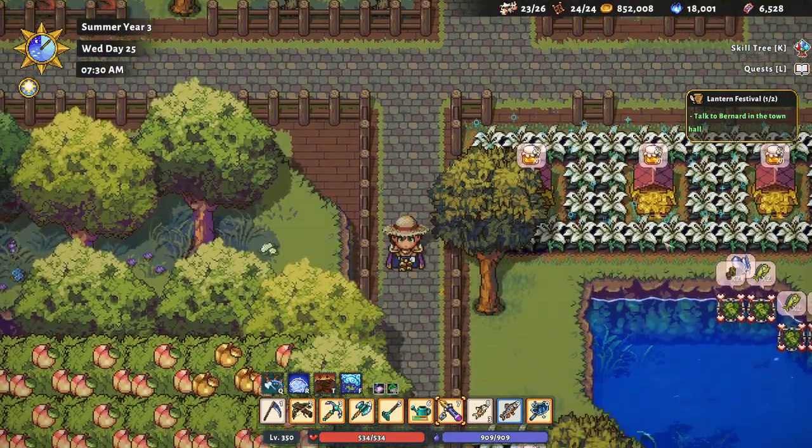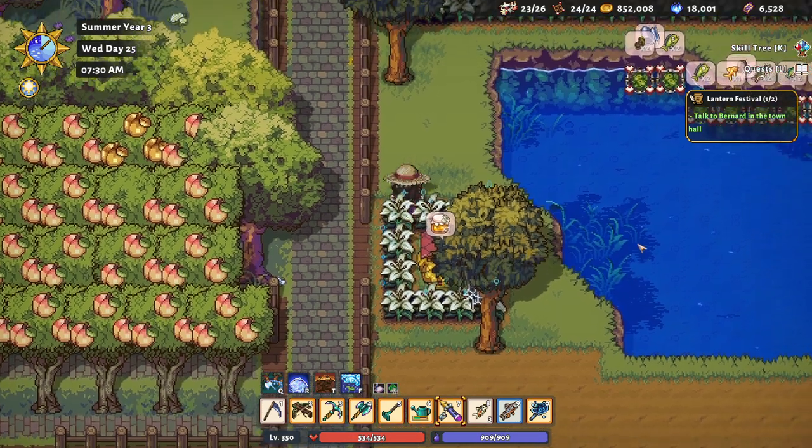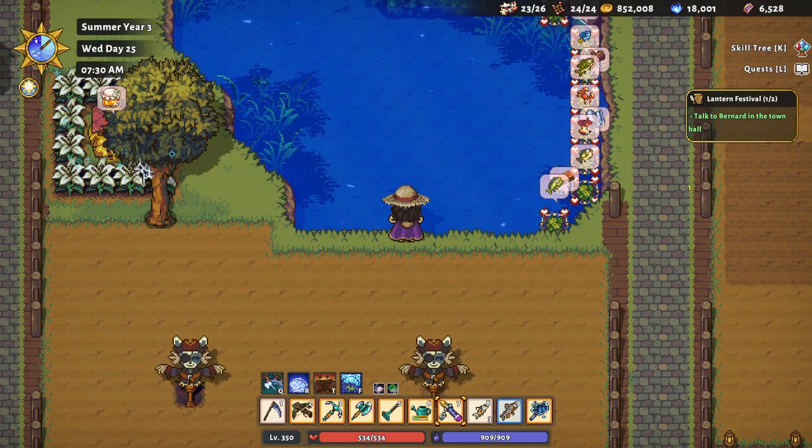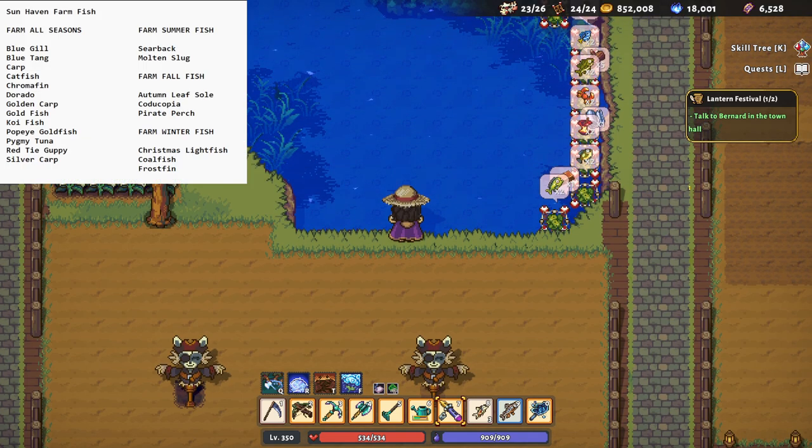We're going to go over here on the farm — we're already here. Here's your fishing spot on the farm. There's your fish, and in the top left you'll see a list: Sun Haven farm fish, all seasons, with a list straight down below of all the fish you can catch here year-round. Then to the right you have farm summer fish, below that the farm fall fish, and farm winter fish.